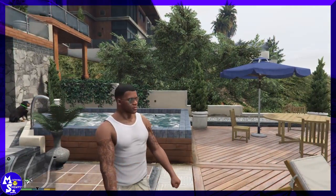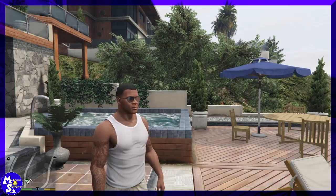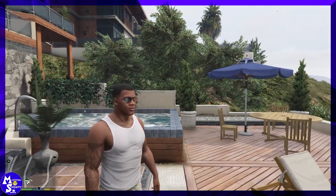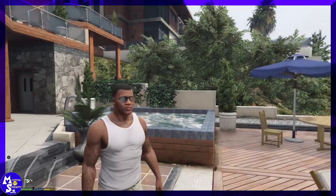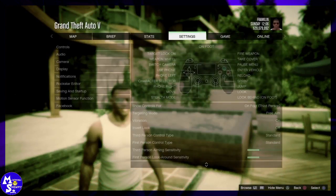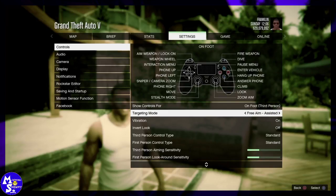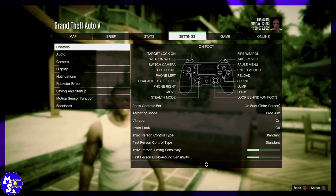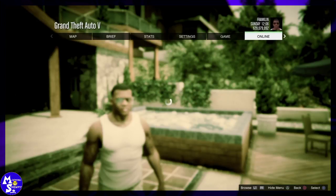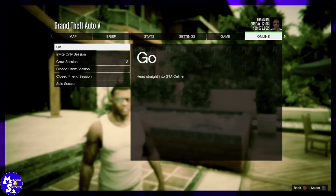The best one to duplicate would be the Elegy Retro, and you're going to need to change your settings to free aim, which I'm going to show you here. Push start, go to your settings screen, scroll down to controls, and you'll see free aim right there — just switch it. Once you've done that, go online and start up an invite only session.